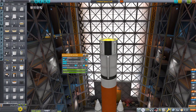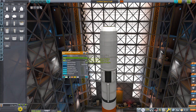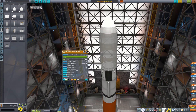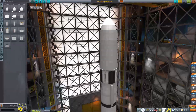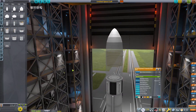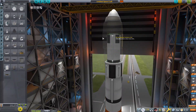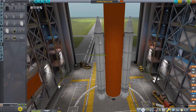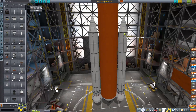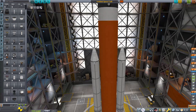Once we get the Ares 5 into orbit we're going to launch it first, then go back to the VAB to build the Altair lander. After we launch that, we'll go back to build the Ares 1 — it's like a one-and-a-half minute build, pretty easy. The Ares 1 brings the crew up with the Orion capsule, which will dock with the Altair and Earth Departure Stage. The EDS sends us out to the Mun, and the lander does our orbital insertion around the Mun.